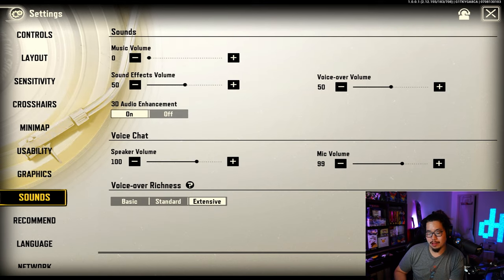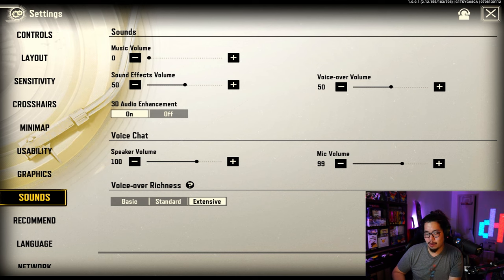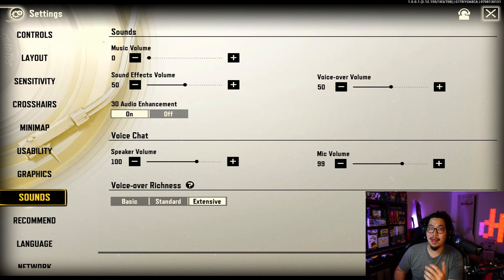For sound, I actually turn off the music because I'm streaming and it's sometimes copyrighted, but you can have it on — it's kind of a vibe. I put sound effects and voiceover at 50% so it's not too loud. The voiceover richness is actually pretty cool — when you hear players yell during their ultimates, you can tell what's happening, so you want that maxed out.